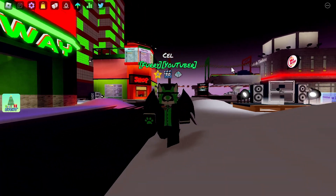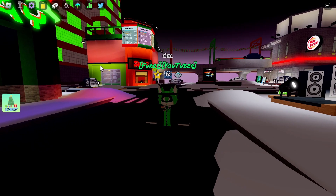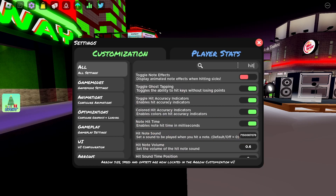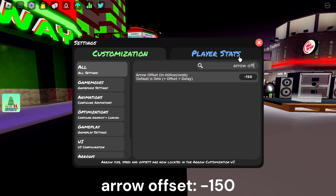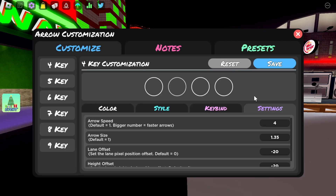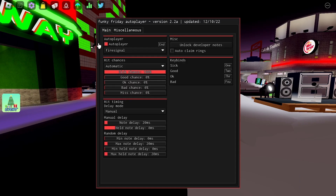The first one is for Funky Friday. You're going to want to put on these three settings which will barely help with a miscount. First, put hitbox offset to 100 and arrow offset to minus 150. Then go to your arrow button and put your arrow speed to 4. To open the GUI for the script, press End and turn on the auto player.